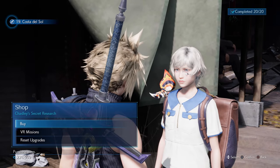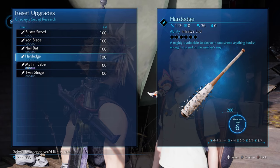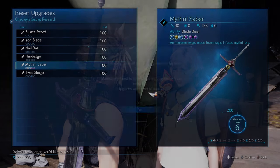At any point if the upgrades aren't what you wanted, you can find Chadly to reset skill points for a particular character and weapon for around a hundred gil — it's really cheap.